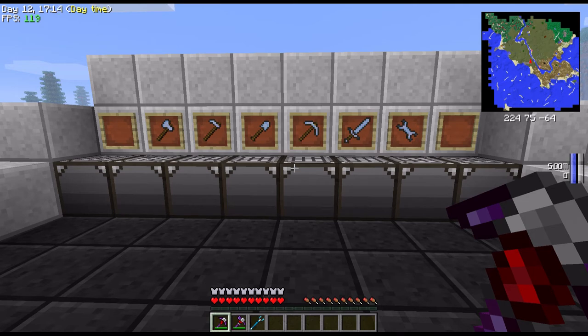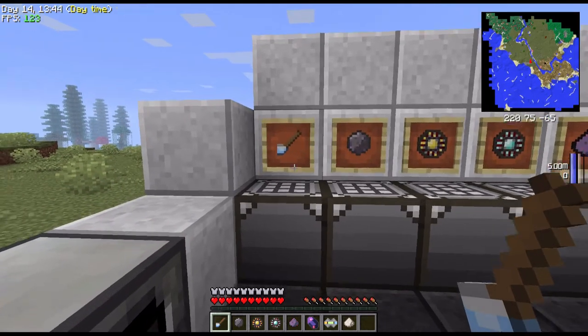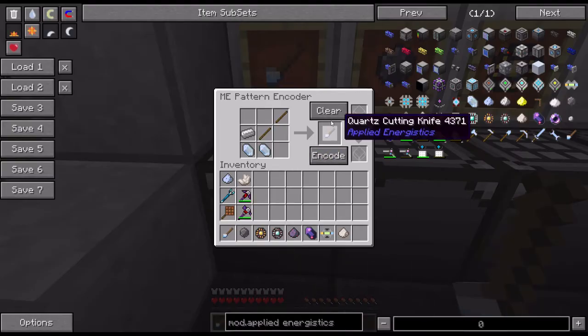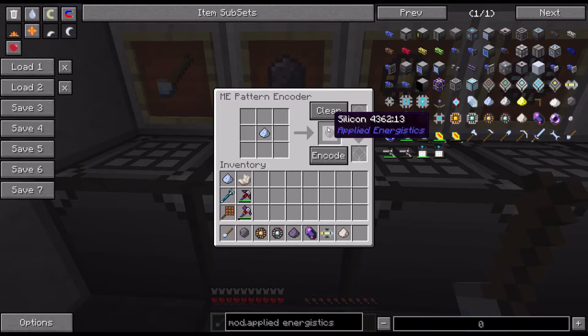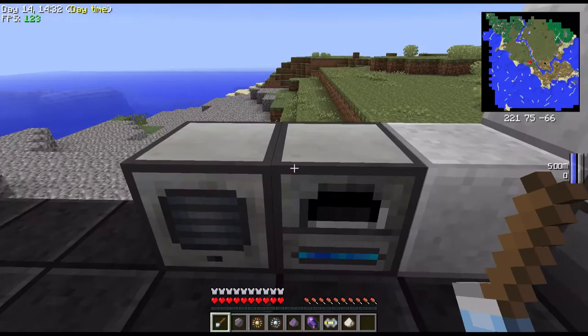So let's get into the actual ME stuff — this is where things get really interesting. You have these eight basic components that you will require to build most items. The first one is the quartz cutting knife, crafted with two sticks, an iron ingot, and two Certus Quartz. Very simple to craft, and it's needed for the processor assemblies. This here is silicon, crafted by smelting quartz dust in any furnace. There we go — we have silicon.